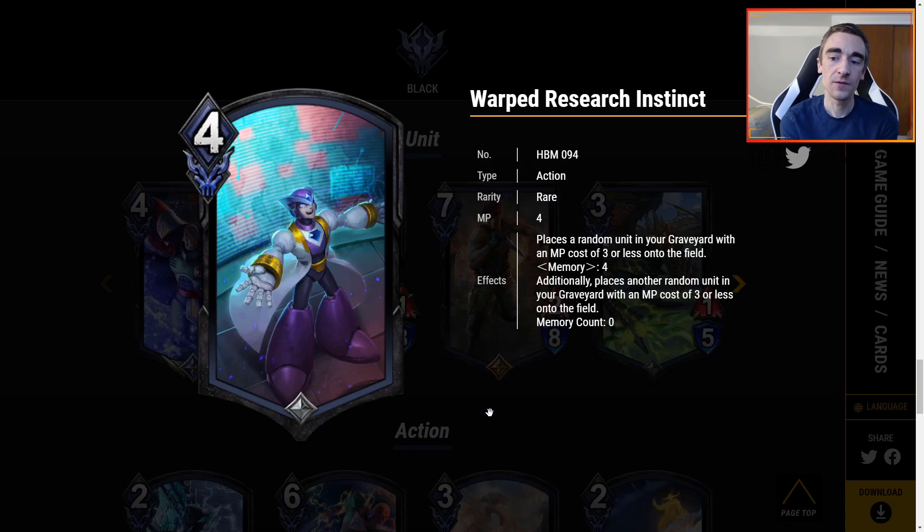Warped Research is 4 MP — place a random unit in your graveyard with an MP cost of 3 or less onto the field. If you have Memory 4, additionally place another random unit in your graveyard with an MP cost of 3 or less onto the field. If you do have Memory 4 you are getting two bodies for just one card. However, those two bodies are MP cost 3 basically, and I don't see this finding a home easily. You could get Cerberus or Zombies back, or if you're revenge-centric, but those revenge units have to already die twice. Maybe if you're low-to-the-ground aggressive you could use it, but I'd rather play pump spells or a cheaper resurrection spell. So I'm kind of off this card.